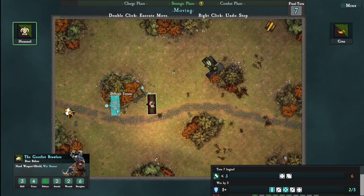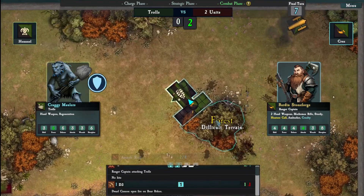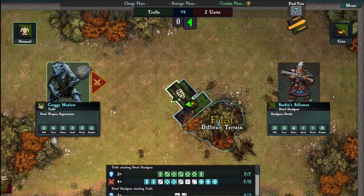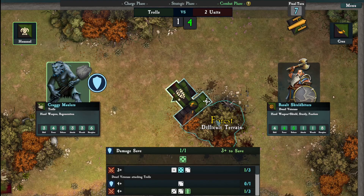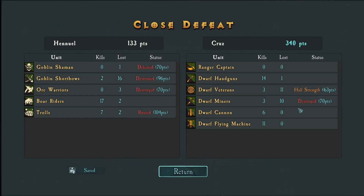Final turn anyway. He's probably getting the flying machine back - of course he's getting the flying machine back, you bastard. I lost that one. 7 of 11, 8 of 11, 7 of 11 - man. Finally something - 1 of 3, yes! 1 of 3. And my trolls are probably running - and they are running. Of course it's a defeat. This is not even close - and it doesn't even count as half damaged.